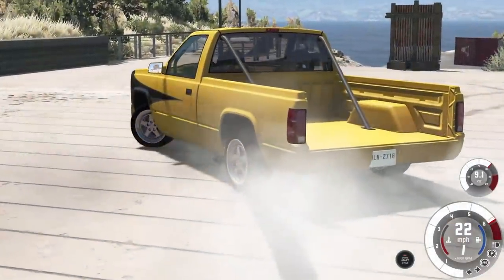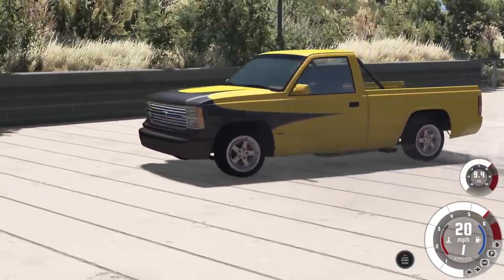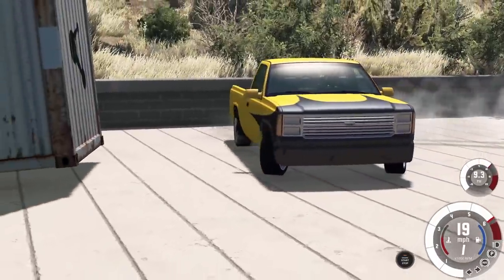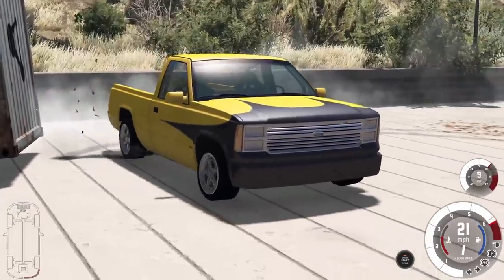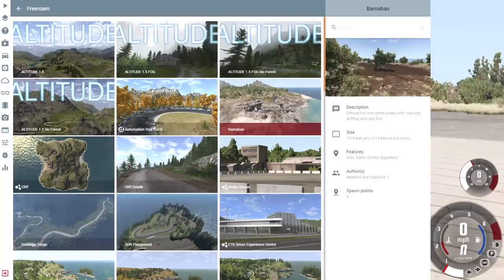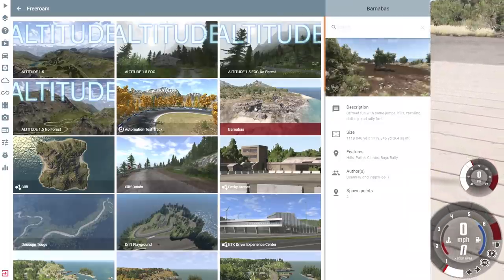What is going on, everybody? Welcome back today, guys, to the channel BeamNG Drive. We are back today with a fun episode. We have my drift truck out, and we are here on a brand new map today that I just picked up called Bombas. It's an off-road fun map with jumps, hills, crawling, drifting, and rally fun. We're going to take out a few cars for today, including the drift truck.